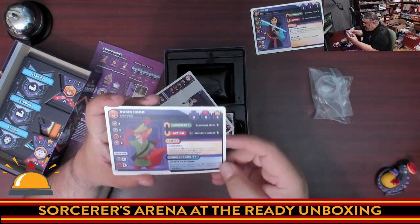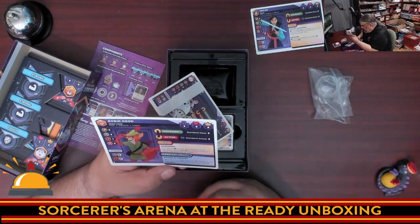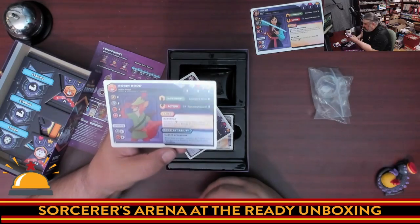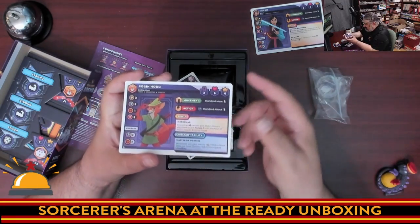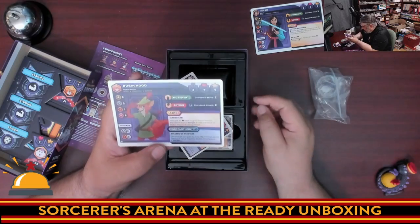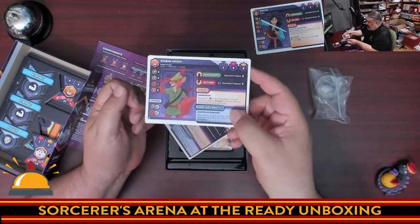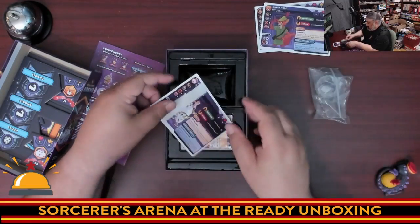Moving over to Robin Hood — another 2-2 for standard stats. His skill is Marksman: discard an attack card to give Robin Hood standard attack range 2 until the start of his ending phase. Ranged attacks added in by discarding. He also has a constant ability: whenever you gain exactly one crown and Robin doesn't have stealthy, he gains stealthy. Very thematic. I'll leave his upgraded ability for you to discover on your own.